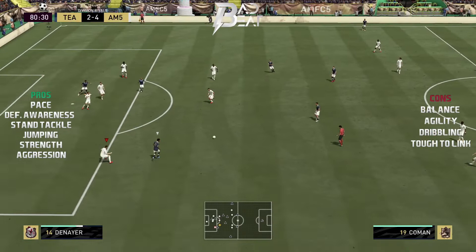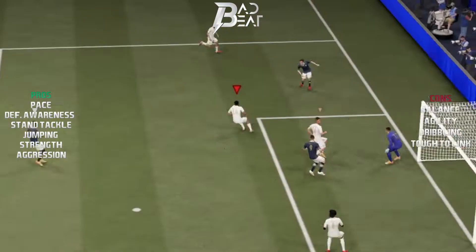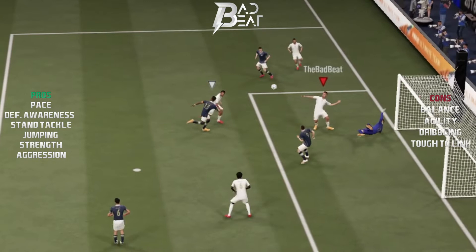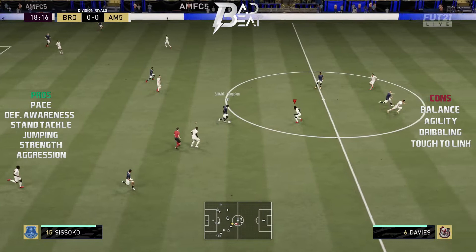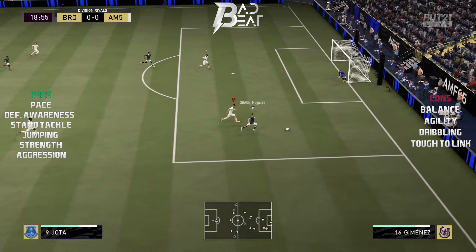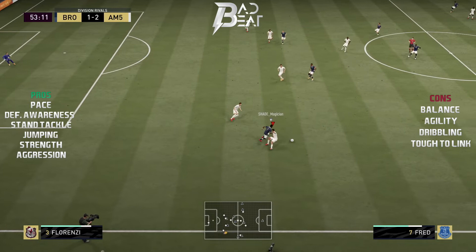Jimenez is a supremely powerful center back, due to a combination of his high strength and aggression statistics, which gives him that extra oomph factor to make those clutch lunging tackles successfully. His defensive positioning was superb — he was always in the right place at the right time. He also possesses a very powerful and clean stand tackle, like a Virgil van Dijk.